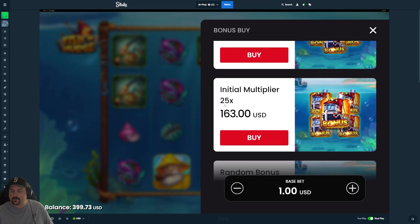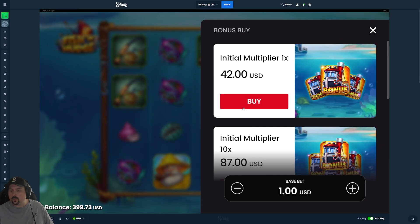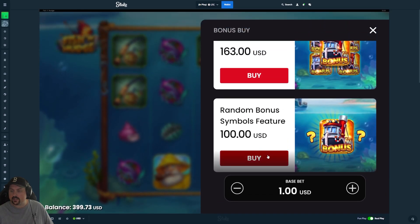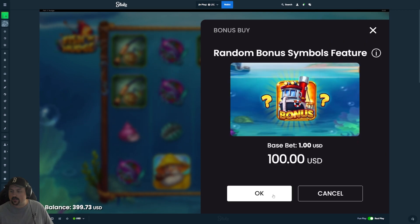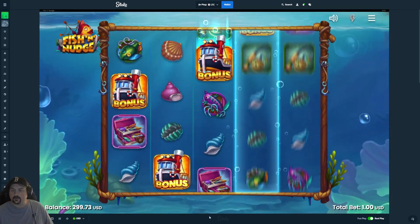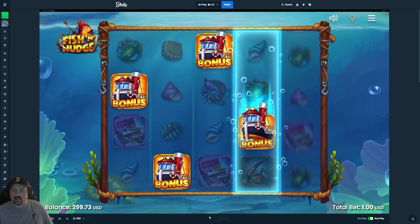Initial multiplier is 25. Maybe we'll start with a couple of mysteries. It's a hundred X, but even just a single bonus is only 42X. That's a little wild. Let's just get five to start it off.